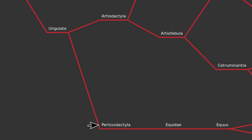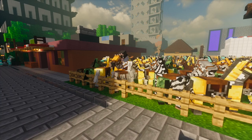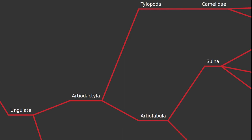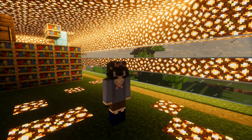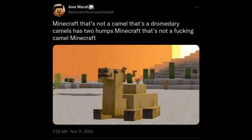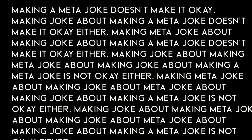For ungulates, we have Artiodactyla (even-toed) and Perissodactyla (odd-toed). The odd-toed ungulates include Equus — donkeys, horses, and zebras. Hopefully we see zebras soon. Horses and donkeys can be bred to make mules. For even-toed ungulates, we split into Tylopoda and Artiofabula. Tylopoda has two mobs: the Camel and the Llama. The Camel is a dromedary because of its single hump. Saying it's not a camel because it's a dromedary is like saying a pug isn't a dog — it's a strange take.